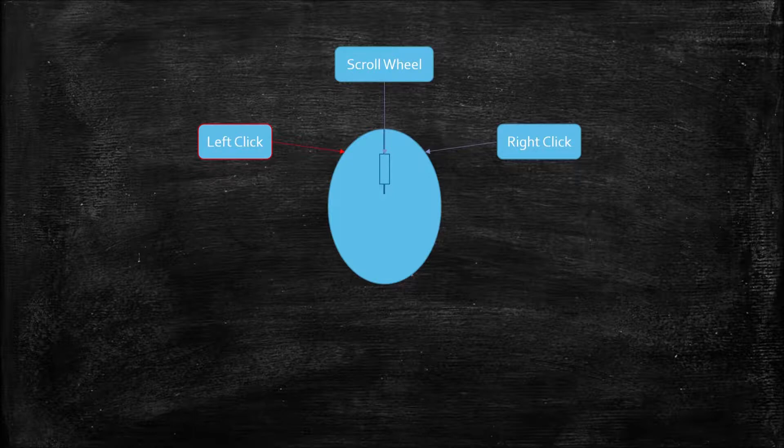Note that you can just hold down left click. Constantly pressing it won't do much. Right click will use the item in your hand or place a block that is in your hands.